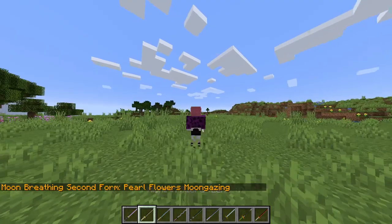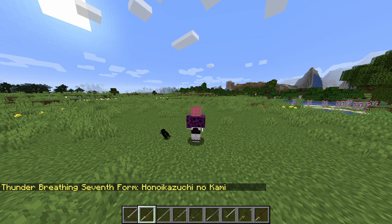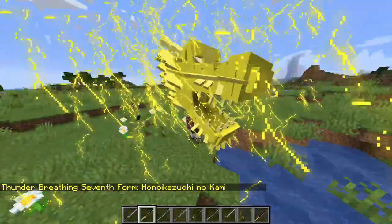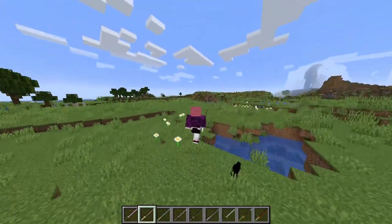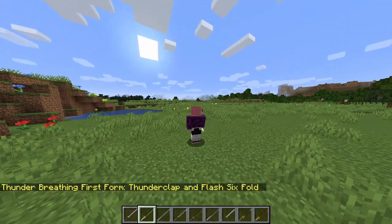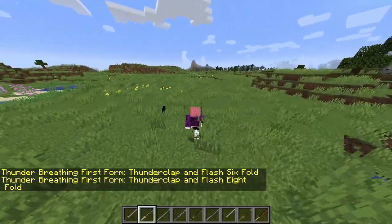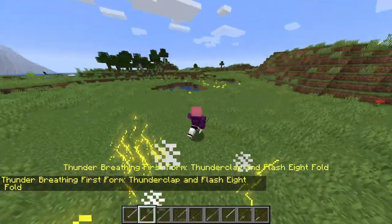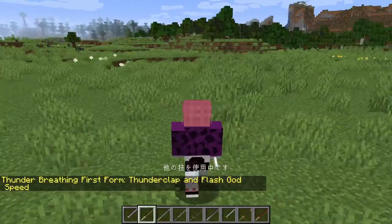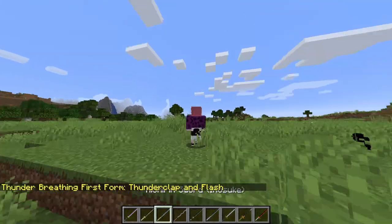This is Zenitsu's sword. First form — thunder clap and flash. Then thunder breathing seventh form, which is flaming thunder god — let's try it out. Yo, yo, I want to see that again — that's sick. Then first form six-fold — it's the same as thunder clap but six-fold now. Then eight-fold — that's crazy. Then godspeed — and then I think it makes me faster.